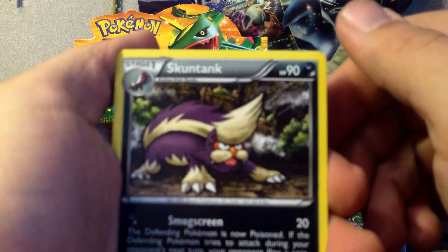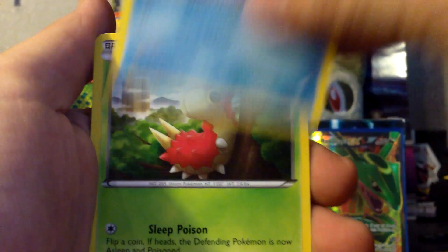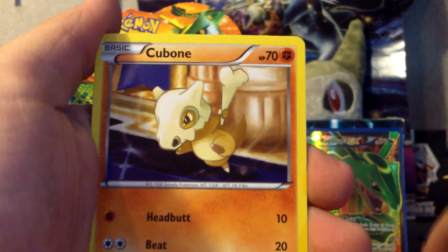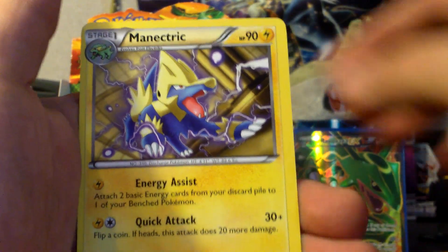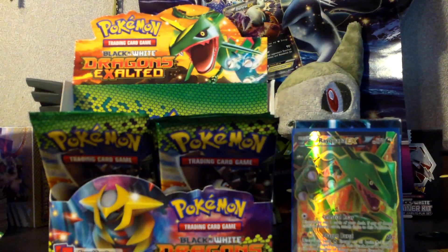Maybe I'm just getting an average box here. Skuntank, Stunfisk, Wailmer, Weasel, Wurmple, Ninjask, Gible, Cubone. My Reverse is a Drifloon and my Rare is a Manectric, which I needed. I'm getting all the stuff that I need.